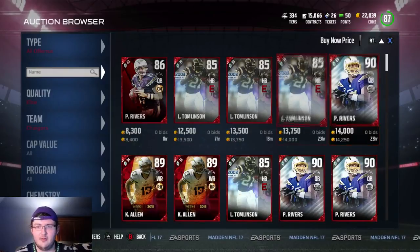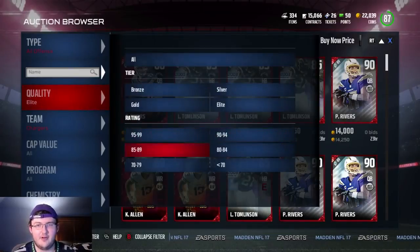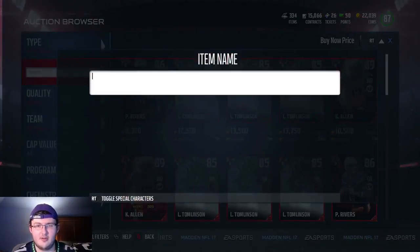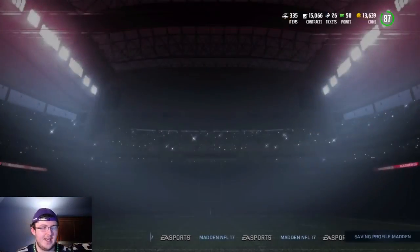It's just 1,400 coins. Yeah, I'll do it. Wait, no — my bad, I almost messed that up. That's the 86 overall edition. Let's just sort it by rivers. Alright, I'll take it. I'll put it back up for 15K and it most likely will sell.